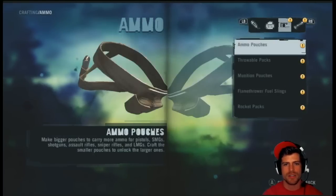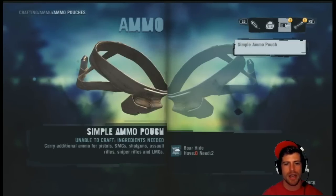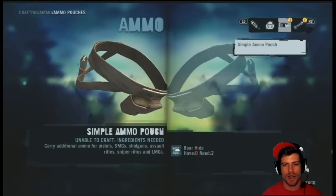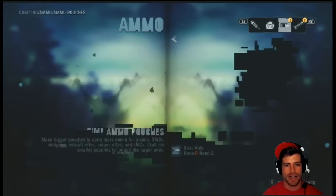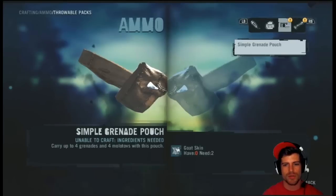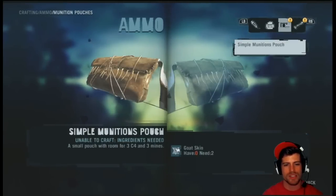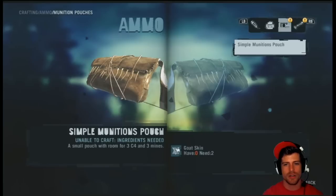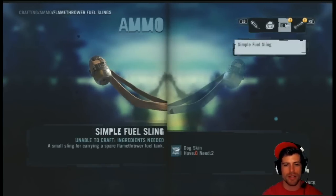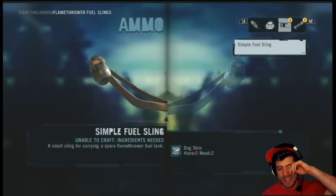Ammo pouches — carry additional ammo for all weapons. We need two boar hides. Throwable packs: carry up to four grenades and four molotovs in this pouch — need two goat skins. Munition pouches: small pouch with room for three C4 and three mines — goat skin. Flamethrower fuel slings: small sling for carrying a spare flamethrower fuel tank — dog skins.